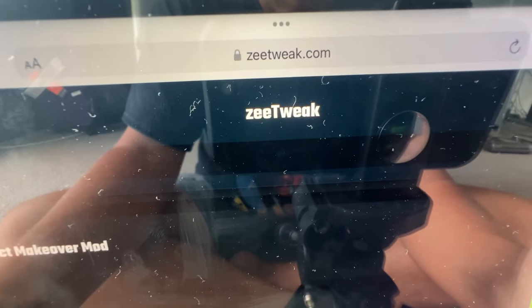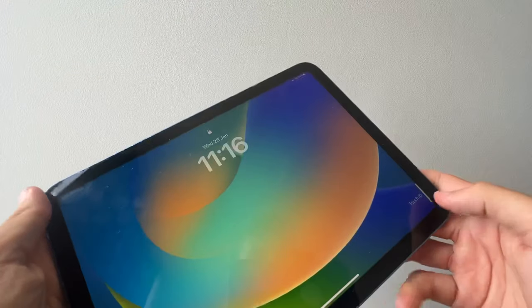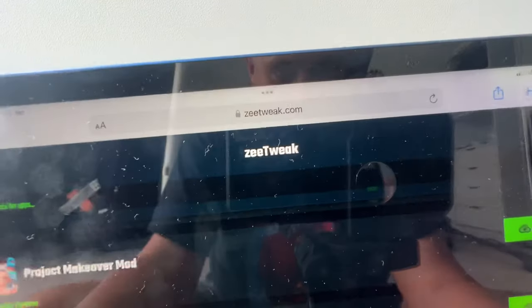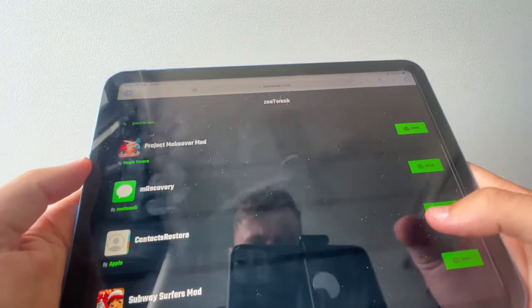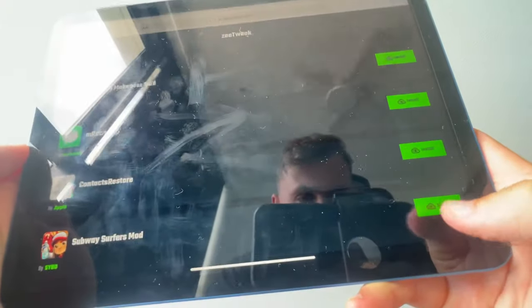So what we're going to do now is go ahead and show you guys how to actually get this installed. We're going to go to Safari, and I want you guys to visit this site here. It's called ZTweak. So load up ZTweak — it's called ZTweak.com, so go and type that in. Once you're on there, you're going to see Subway Surfers, so just go ahead and press install.